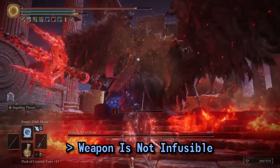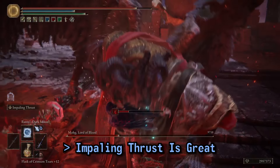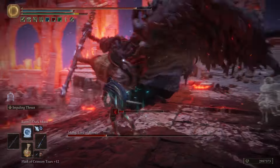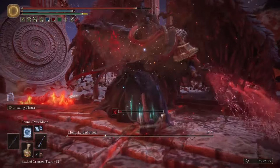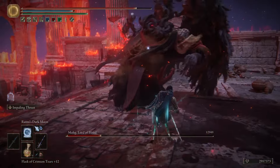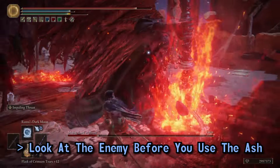The Ash of War cannot be changed on the weapon, despite this not being a somber weapon. Impaling Thrust is not a bad move to be stuck with — it has a cheap FP cost so we can spam it to our heart's content. It is fast and by far our best option for poise breaking. The only downside is that you can miss your enemy if you're not facing them when you activate the Ash.